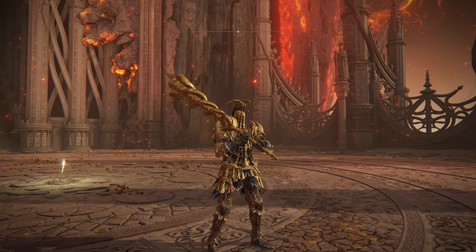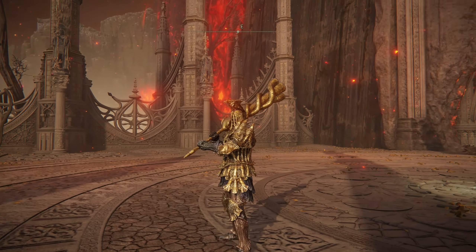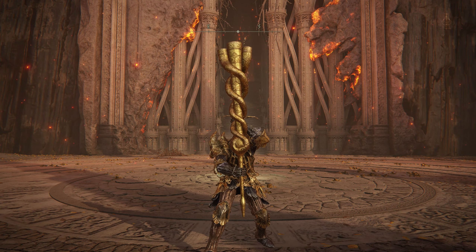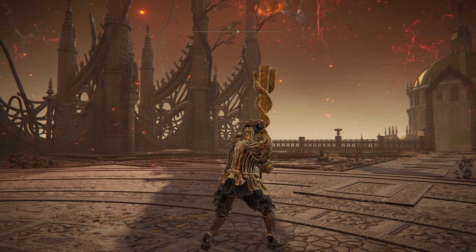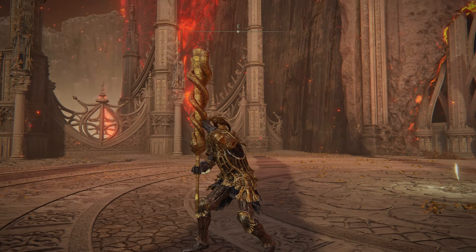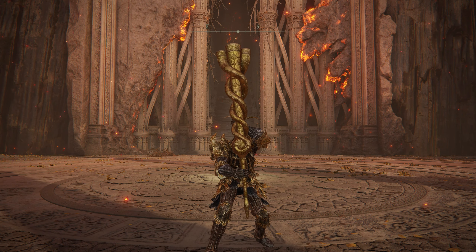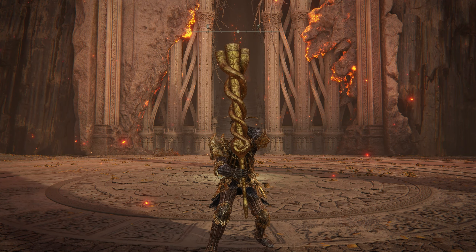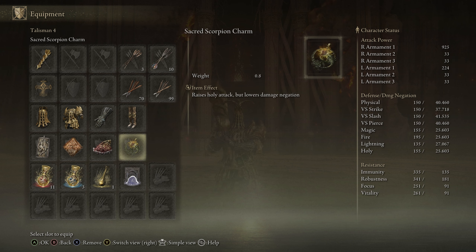What makes this build so unique — first of all, we are all in gold, which is already a pretty nice thing, perfectly suiting here at the Erdtree. The main weapon showcased today is the Envoy Longhorn. I know we all think it's an A-tier weapon, but trust me, it is for sure an S-tier. I've covered why in a separate video linked below. This weapon is completely overpowered and was completely underrated. I know it makes holy damage, and holy damage is probably one of the less effective things in this game, but this weapon is crazy strong — we're hitting 925 damage with the Scorpion talisman, and 882 without it, which is also incredibly high.